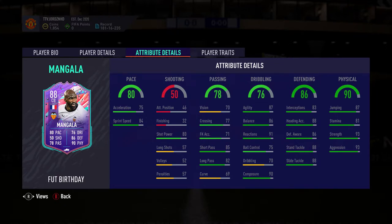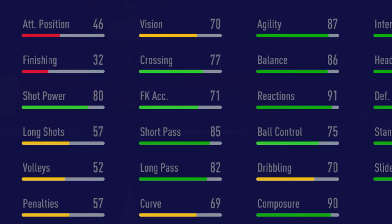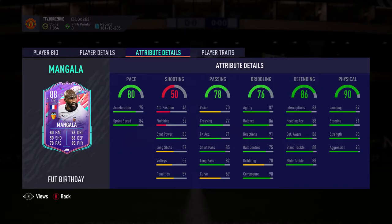Let's go into the passing stats because they are more important. Vision 70, crossing 77, free kick accuracy 71, short passing 85, long passing 82, and curve 69. Those short passing and long passing stats are key for trying to get the ball out from the back — that is one of the trickiest things to do in this game in my opinion. Let me know if you guys can relate in the comments. His short passing only outweighs his long passing by three, so both should feel very similar in game.